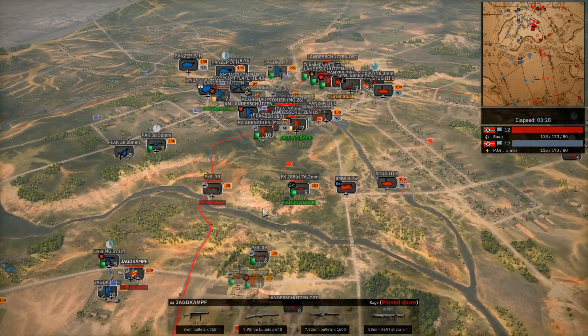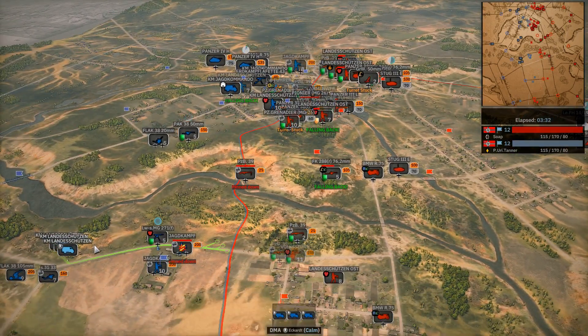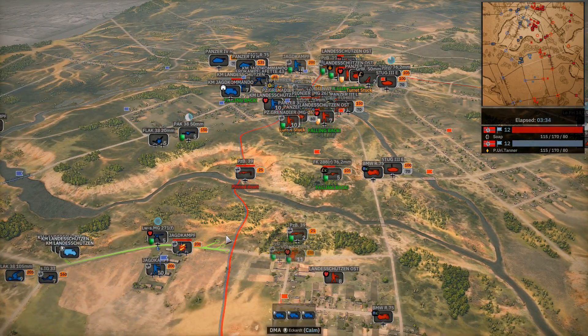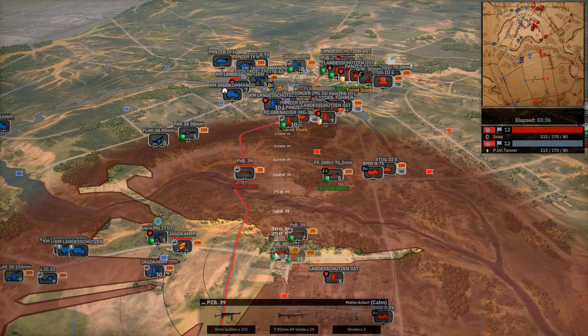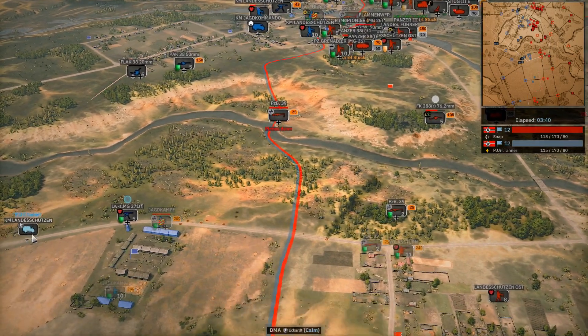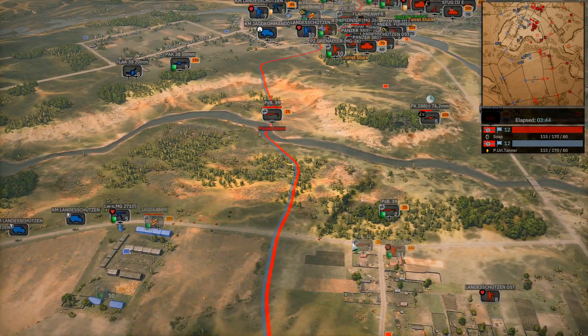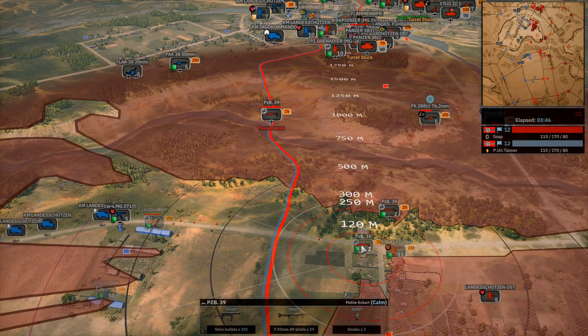I'm curious about the three squads of Lander Schutzen — are they finally being moved to the front? They are finally being moved to the front. I guess he was waiting for that 76-2 to get pushed back. Now's going to be the time for the Panzer Boisers to try to snipe him. I see that happening very much.